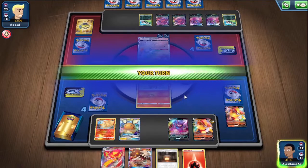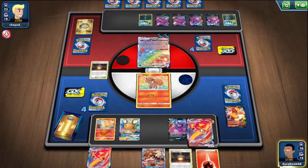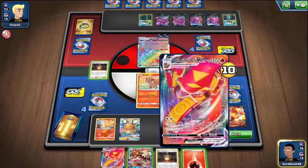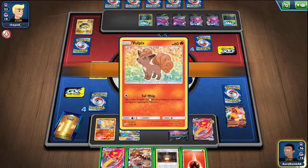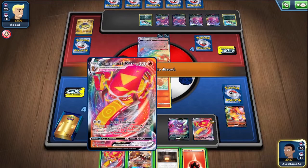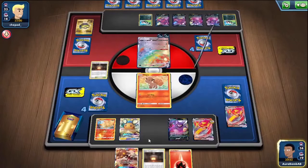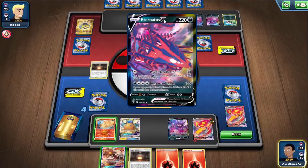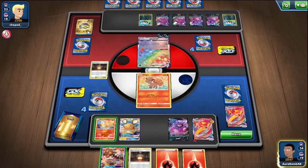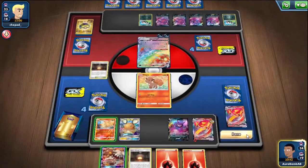I can get a Quick Ball or an Eldegoss — that's not a great topdeck, but it's something. No, we still need a lot of work. Let me stump that. I can pull something up, but then he just gets that retreat energy so it almost feels worthless. I'm not going to do that. If I can get enough energies on the board I can just blow up one of these things — I need seven energies on board, it's not too hard.